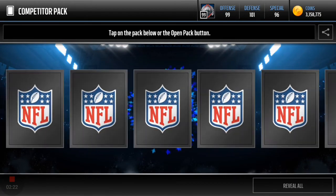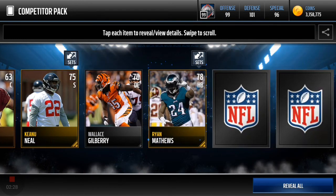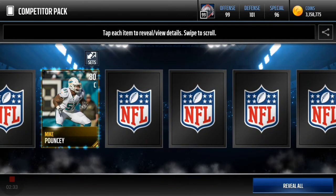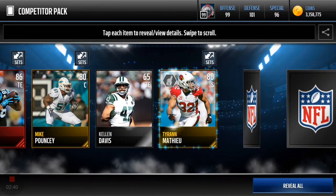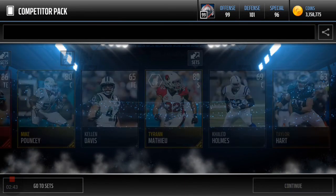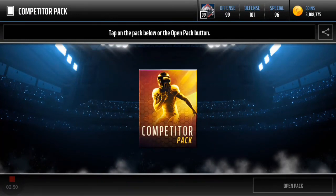Right off the bat, some defensive help — we got an offensive lineman. Ryan Matthews, and if we can't pull a running back better than that, we got a center. Bryce Petty — oh, elite! There you go. Greg Olsen on here too. Tyron Matthews is just a beast regardless of his overall — really has pretty good all-around stats. That was pack number one, hopping into pack number two.